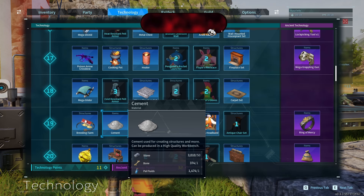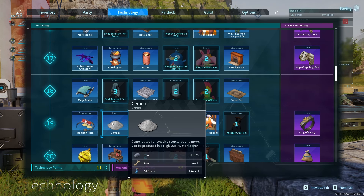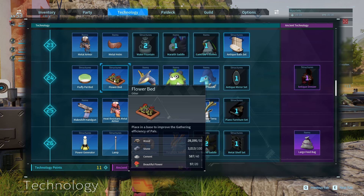Hello everyone, it's your girl the Alien Cat and welcome back to another Pal World tutorial. Today we're going to be going over how to make cement within Pal World.